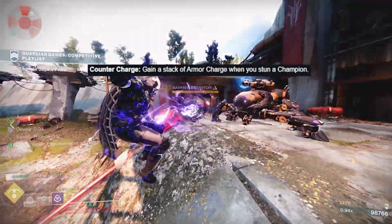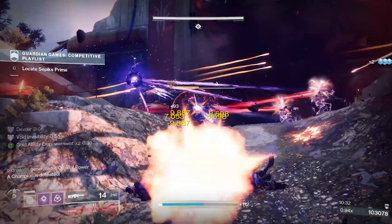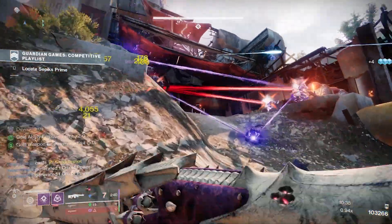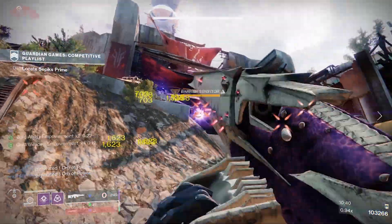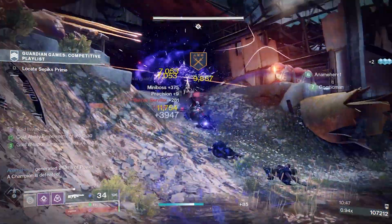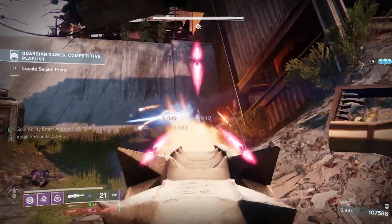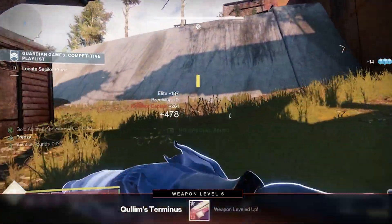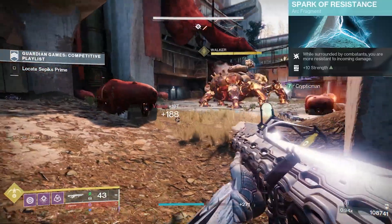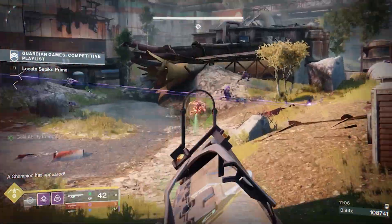Counter Charge: gain a stack of armor charge whenever you stun a champion. Nice and good for activities with champions — just free armor charge. Amped Up is new: gain damage resistance while amplified. Depending on how much resistance and the uptime on amplified, this is a pretty nice, simple perk. It also benefits from the previous Electric Armor perk — longer amplified means longer damage resistance. I'm curious if it stacks with the arc fragment that gives damage resistance when you're amplified, which could make it a pretty strong combination.